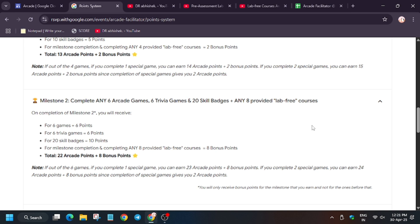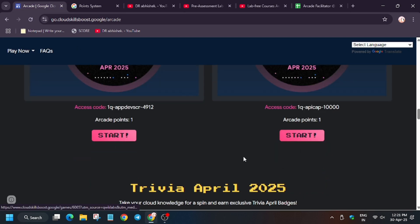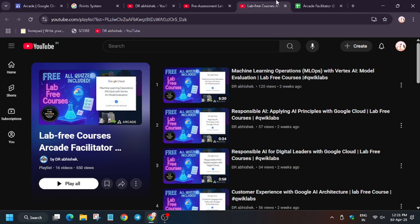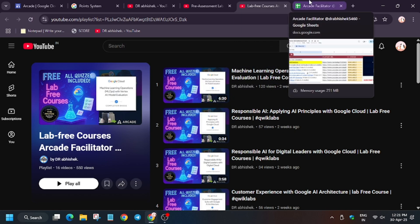Here are the lab-free courses. There are 16 lab-free courses in the playlist, but for Milestone 1 and 2 you only need 4. You can even reach Milestone 2 as well. There will be games in May and also June, but the facilitator event will end around June 2nd, so better try to complete all the games listed.